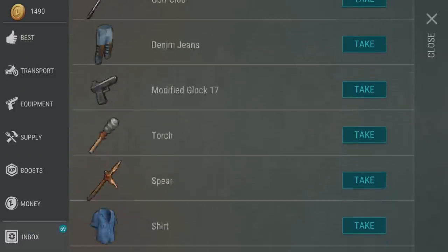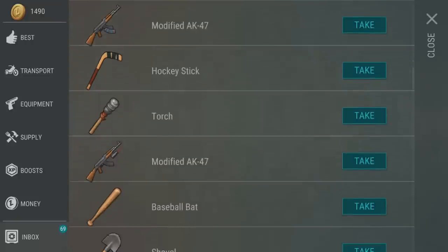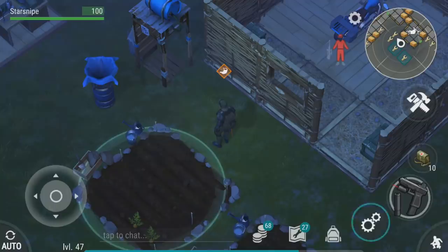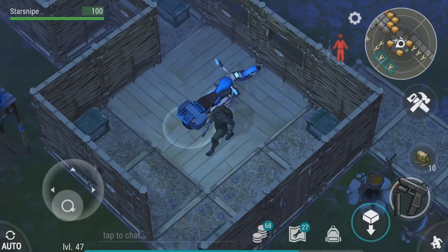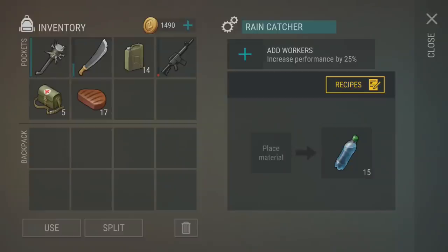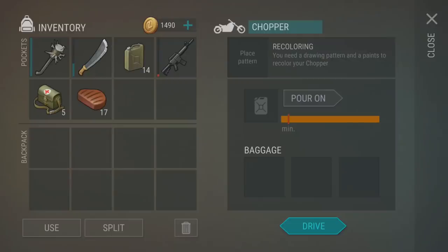What you guys have been saying about the chopper is that you can use fuel instead of stamina. So where it might normally take stamina to go somewhere, the chopper allows you to do that using just fuel. We can also put some stuff in the bike's baggage. But first, I want to recolor it — I actually have a couple of spray patterns here, some a bit more rare than others.